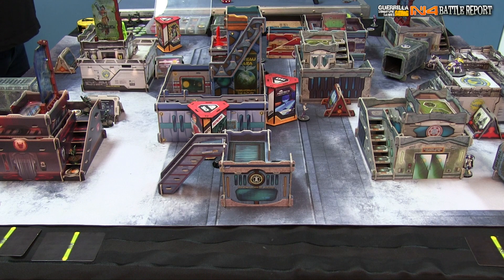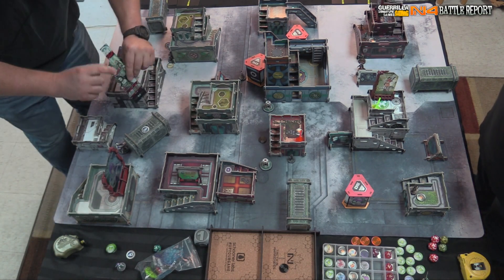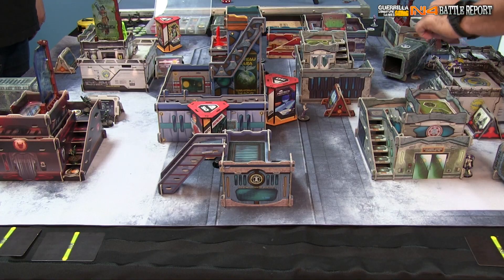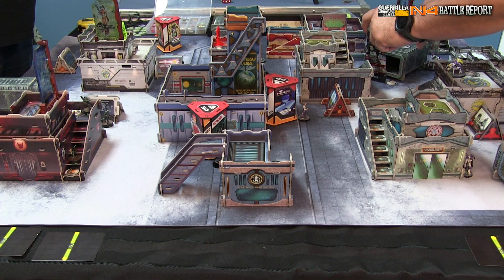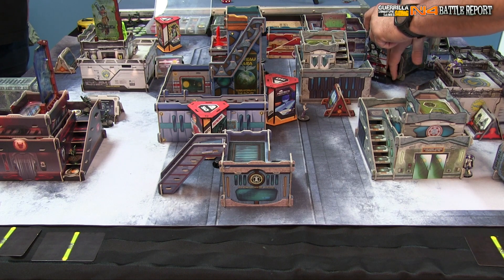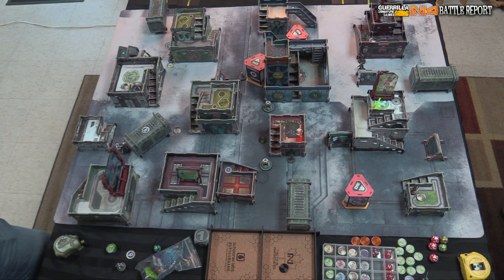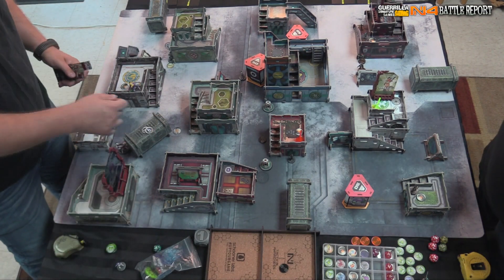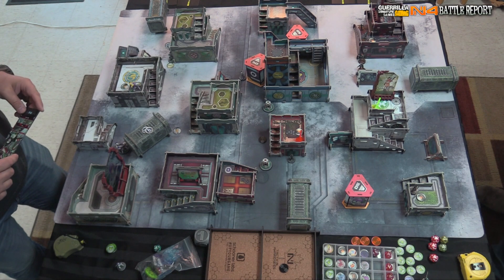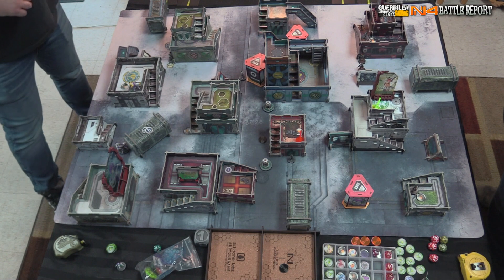Then she moves — she's heavy infantry, six-two movement. I spend my second lieutenant order to move her six to a position, then two to a wall. That ends those lieutenant orders. I then give an order to my Daikini fire team, nominating the HMG Daikini as fire team lead. They are six-four movement — effectively remotes. He walks forward six to a new position.